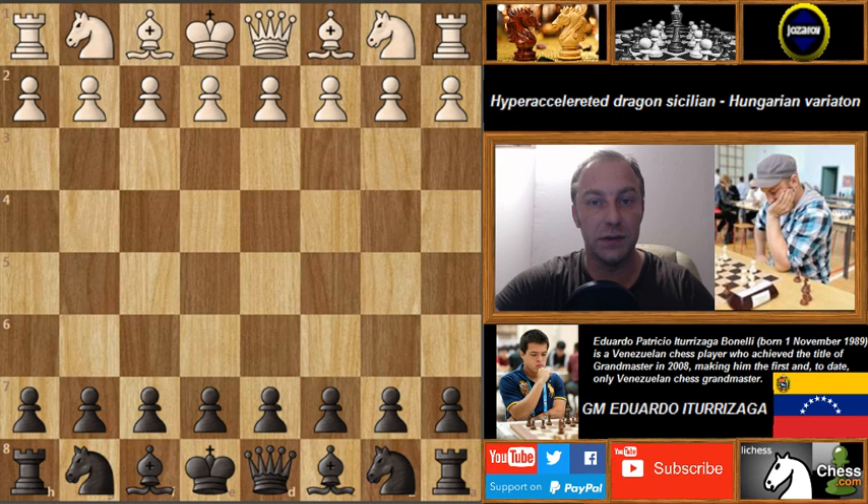The game today was played between Alarcon Caselas and Eduardo Iturizaga. Eduardo Iturizaga is a Venezuelan grandmaster — basically the only grandmaster in Venezuela. So when they play their national championship, he is a feared player. Let's see how he played this hyper-accelerated dragon.